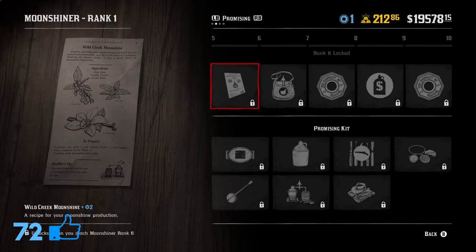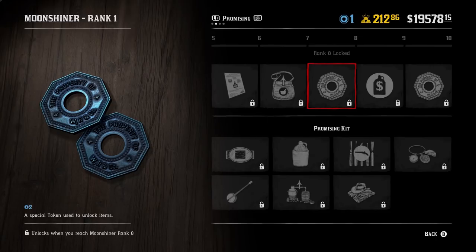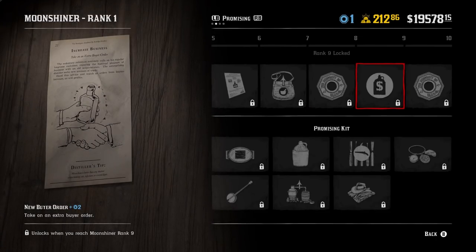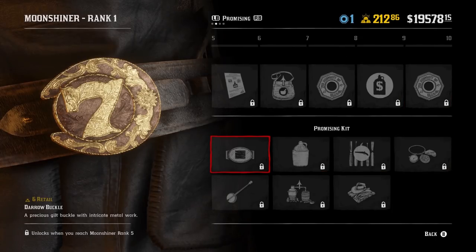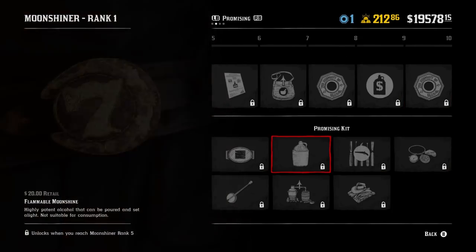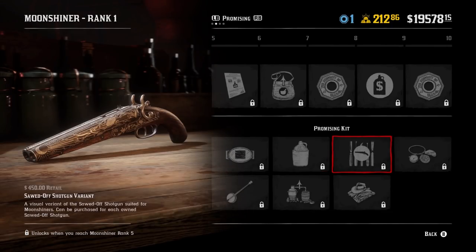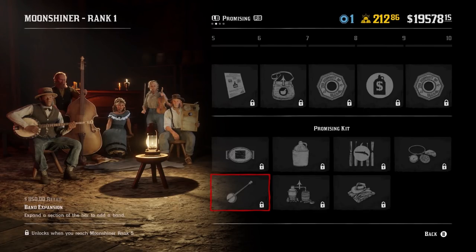At rank six you get Wild Creek Moonshine. At rank seven there's an Ingredient Satchel upgrade. Rank eight gives more unlock tokens, rank nine a new buyer order, and rank ten more unlock tokens. There are a lot of unlock tokens throughout. As you get further down you can unlock the Darrow Buckle, which looks great, Flammable Moonshine — which should be very useful in missions — and a different variant of the Sawed-Off Shotgun.